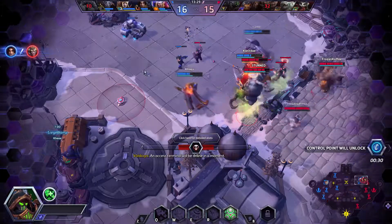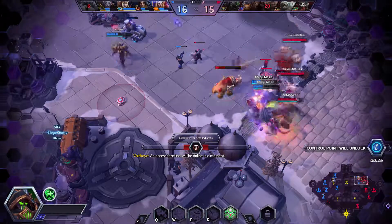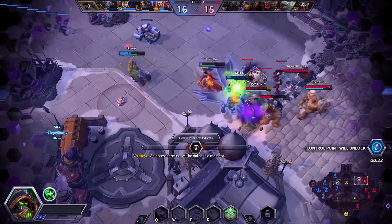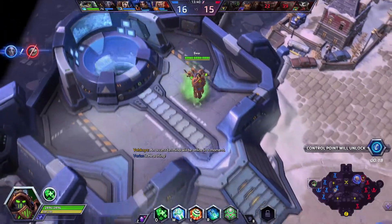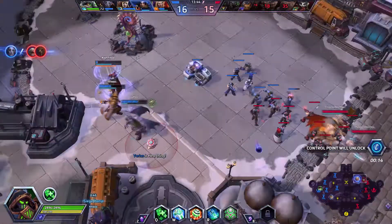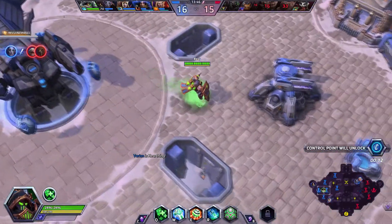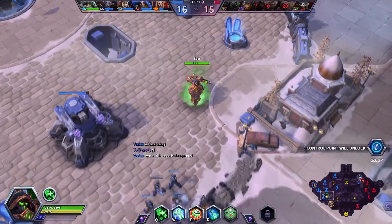For this talent we're going for First Responder — healing beam is empowered at high energy. That should be pretty decent. Another objective is spawning in the bottom lane in 25 seconds. Looks like my brother might go down — nope, he's crazy! He even picked up a kill, holy crap, and he gets away. Good job!